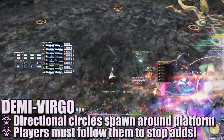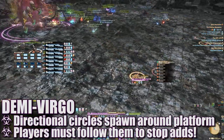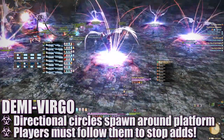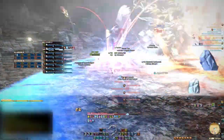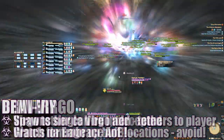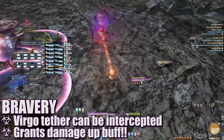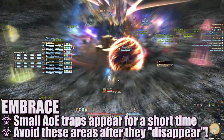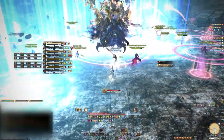The next Demi Virgo cast can spawn small circles with arrows indicating where Virgo adds will crash onto the platform, dealing massive damage and debuffs to the entire raid — if this happens, you will probably die. To avoid this, follow each circle and stand under where the adds come down to clash with them, keeping them from completing their attack. If you miss any adds, you will probably die, so spread out and make sure people follow each circle. The following Demi Virgo cast spawns one add that tethers to a random player and deals damage over time. If this tether is intercepted, the new tether player gains a damage-up buff. Healers should keep an eye on tethered players. Multiple circle AoE traps will also appear on the platform before going invisible — avoid these areas or you'll trigger a bigger AoE that will bind any players caught inside. There are also more Holy Four AoEs and markers to spread out for.